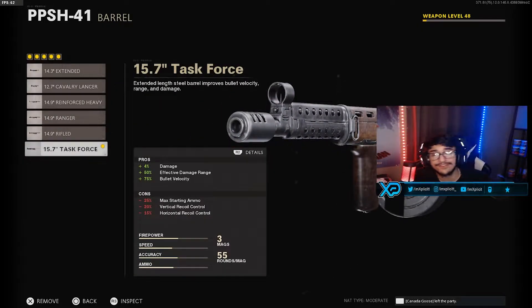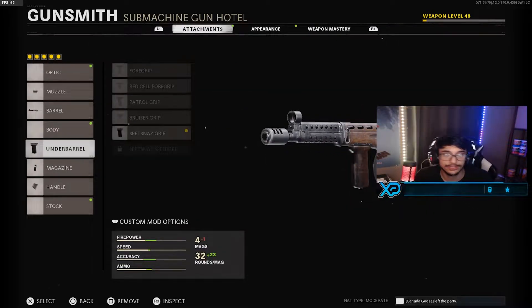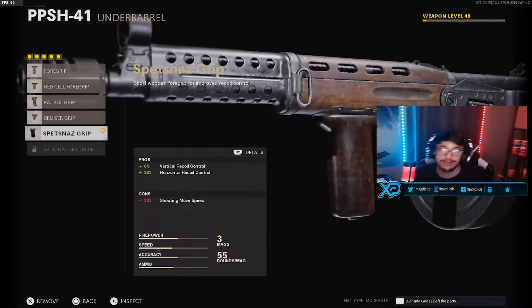The barrel is going to be the 15.7 Task Force. That's gonna give you damage, damage range, and bullet velocity. Of course you will get more recoil and you will lose some ammo, which we're gonna take care of.